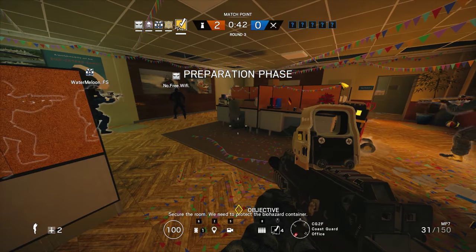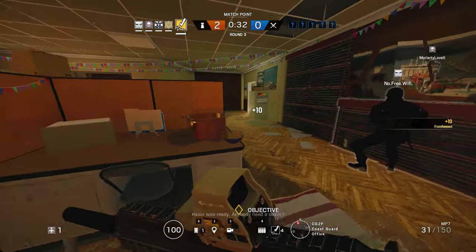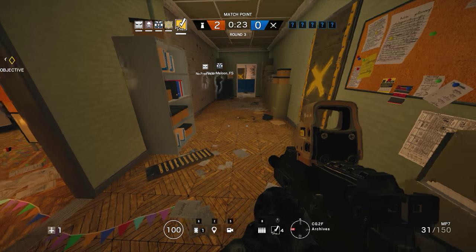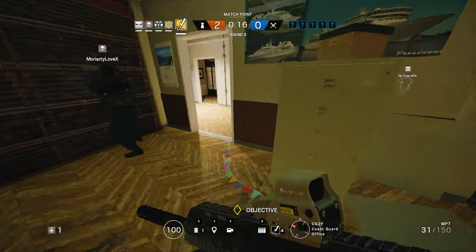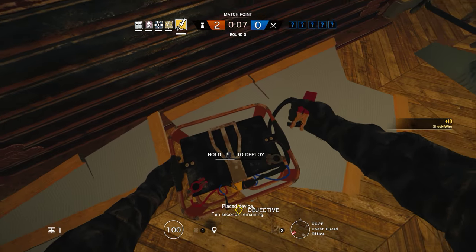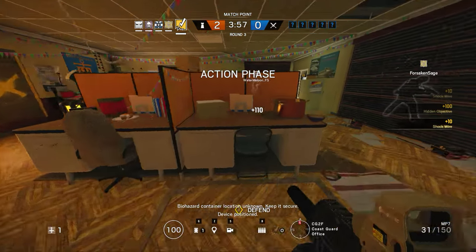Secure the room, we need to protect the biohazard container. Secure the wall, off the wire — it's going up. Pull inside the wall! Where are all the drones? White ADX! Up yes! 10 seconds remaining. Difference activated. Down, 5 seconds. Difference missed. Biohazard container location unknown — keep it secure.